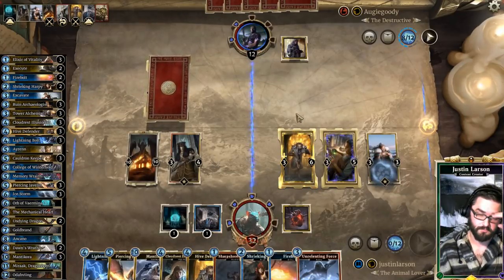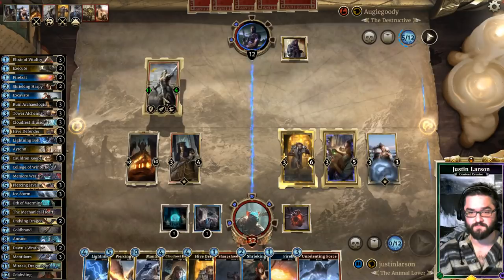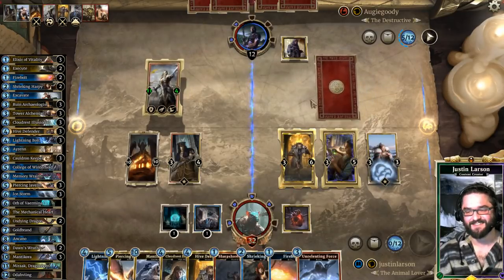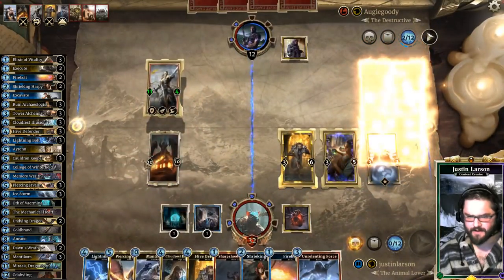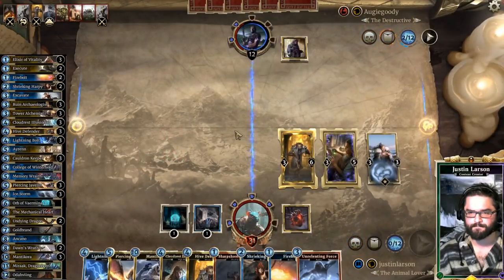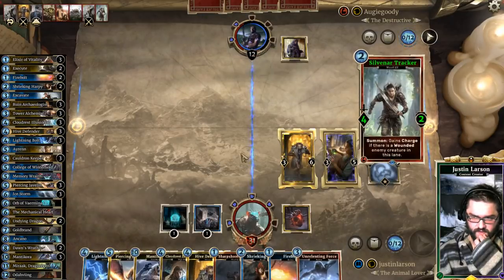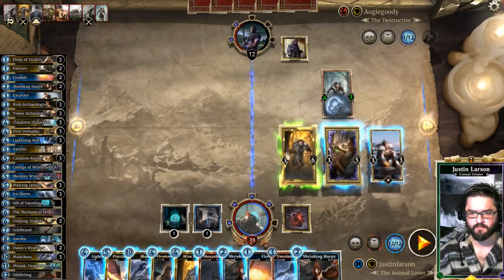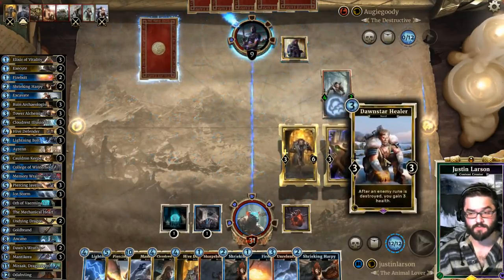I'm just going to kill Odaving — that works. You're not going to stun? Wouldn't you have survived combat then? We have lethal with Lightning Bolt. We can bounce — well, nothing he's actually playing. Let's do it — this is a creature he probably wants to kill the most, so we'll swing with it first.